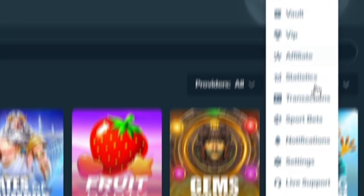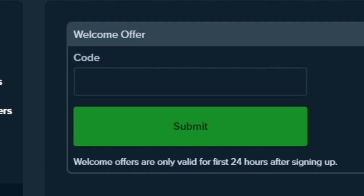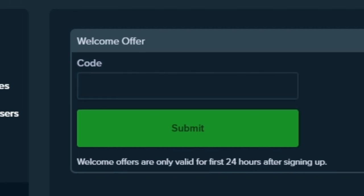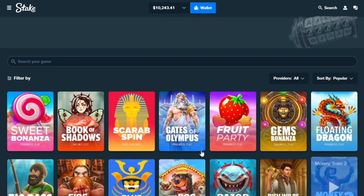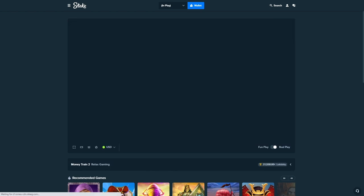Before we get into that, if you're gonna play on Stake click up here on the little guy, click on settings, offers, under code type in 'drew' - that will enable your rakeback where every single bet you make on Stake you get some money back. Just wanted to mention that before we get into the Money Train 2 buys.